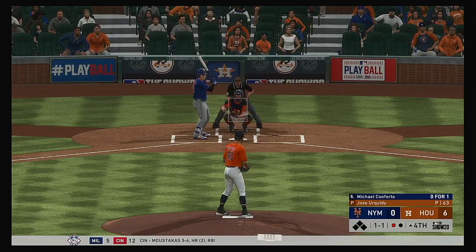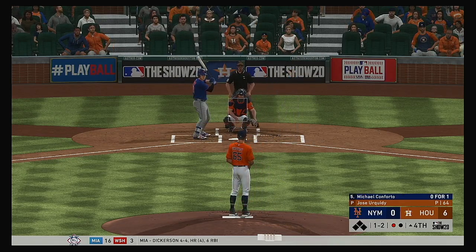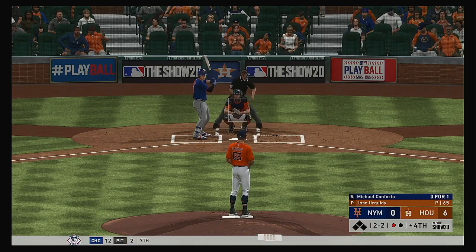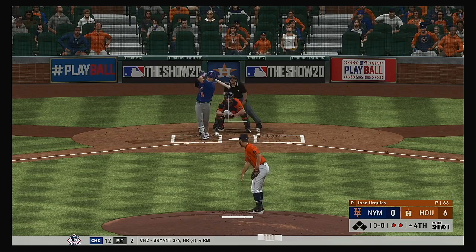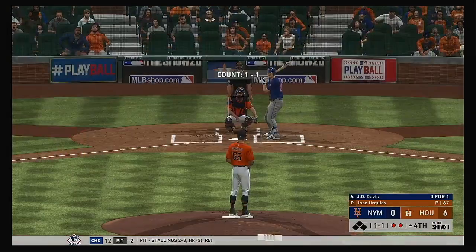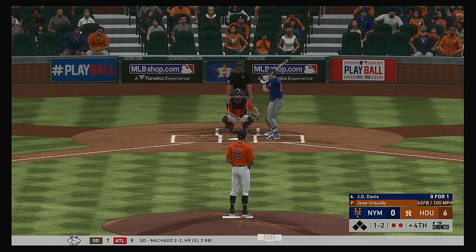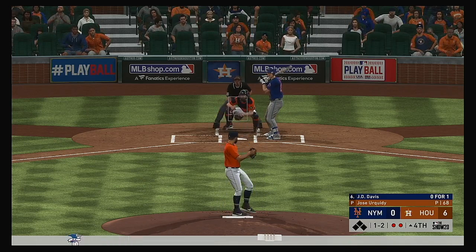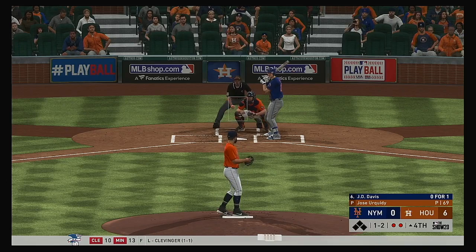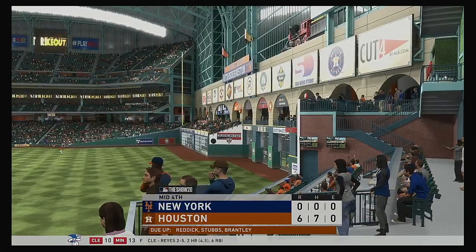Up next, the left-handed hitting Michael Conforto. One and two now as that one's fouled off — Mets are still looking for their first hit of the ball game. Two balls and two strikes now — and that is swung on and missed. He's down on strikes, and the first two are retired to begin inning number four. Two are gone in the Mets' half of the fourth. Into the box next, J.D. Davis — a big fastball and he's well behind it. Expecting something in the zone, and this is strike three. That will retire the side.